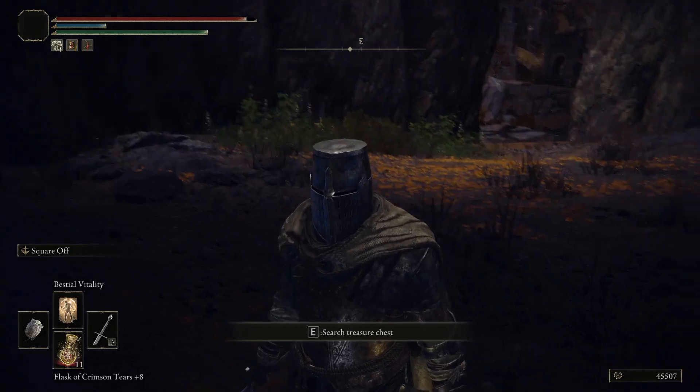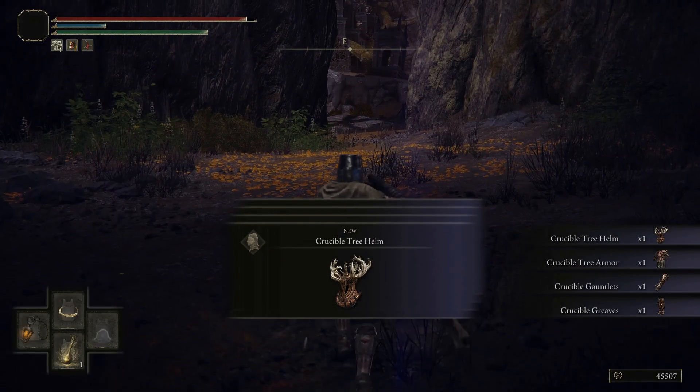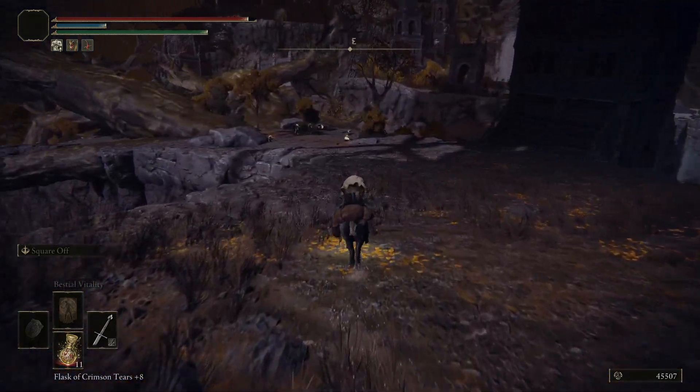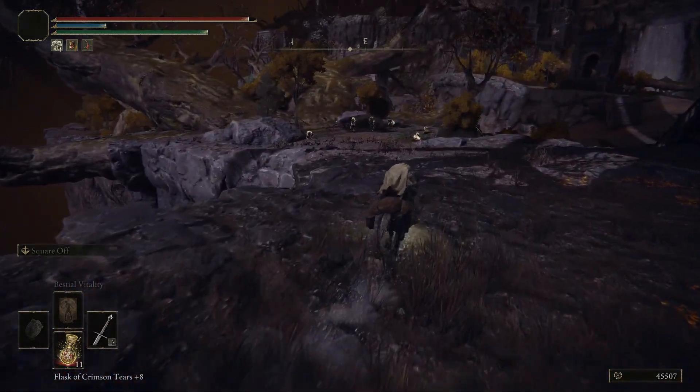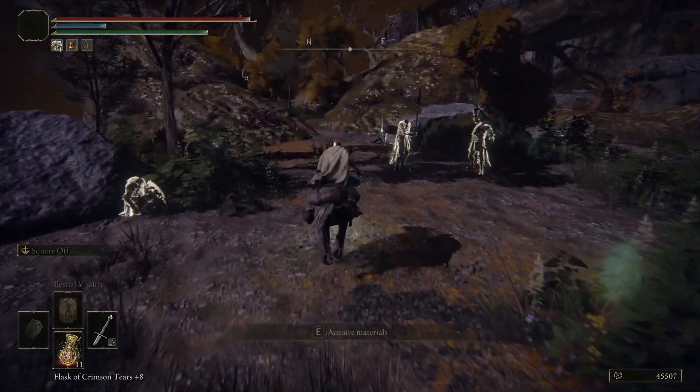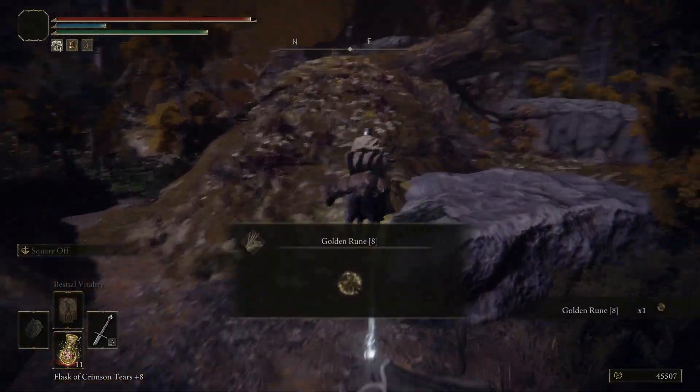There's a chest here that gets you the Crucible Tree Armor Set - one of the heaviest but most offensive armor sets in the game. So if you're looking for some more survivability, that may help you out.